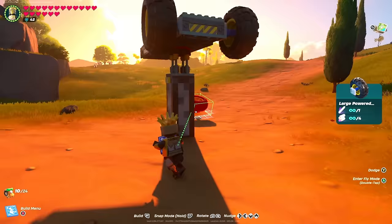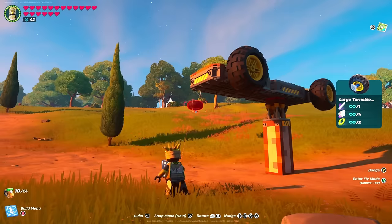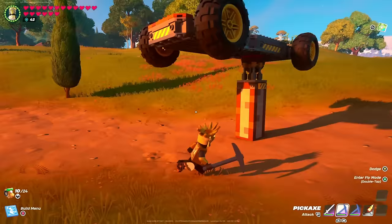Now you're ready to put on the front wheels, which are going to be turnable large wheels. We're going to snap it in right before the bumper — put it right like that — and then do the same thing on the other side. Again, check to make sure that the wheels are even top to bottom and right to left.